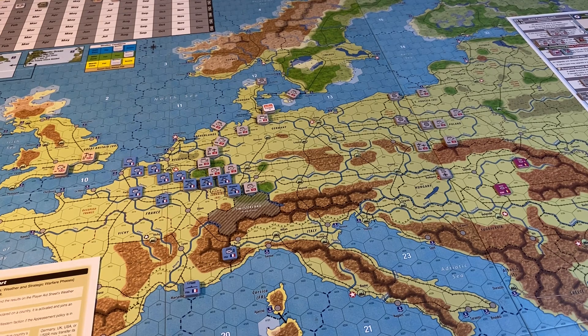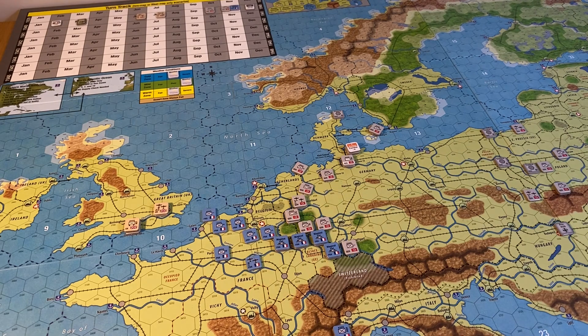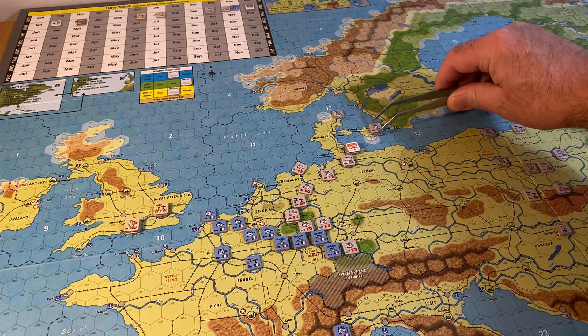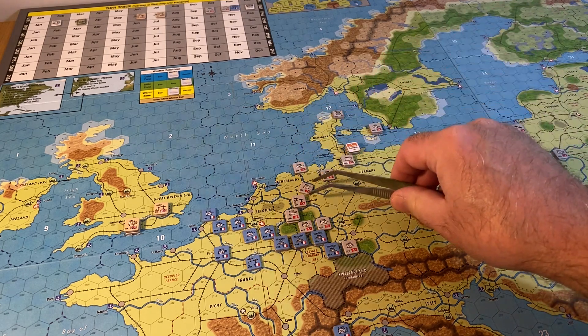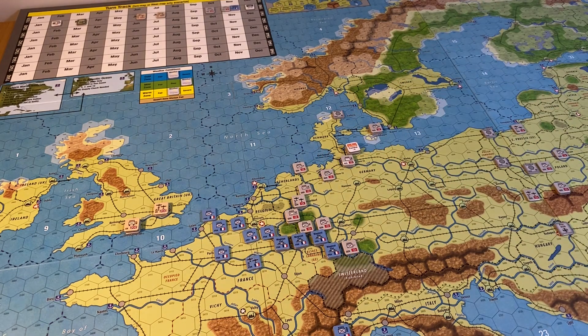Hi all, welcome back to more Unconditional Surrender. This is training scenario 4, my part 10. I had to double check where I was because I saw some counters tilted and it turned out I had finished the tournament and just forgot to turn these round. I should really use the sequence of play and mark it as a reminder. I always have the video footage so I can look back on that.